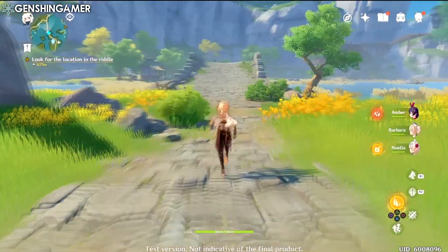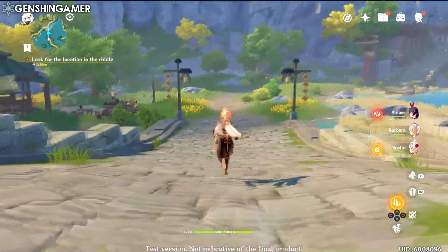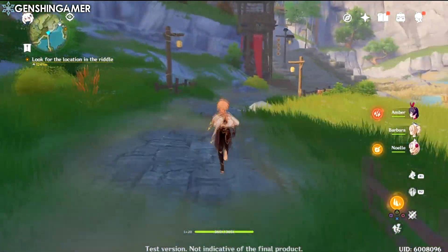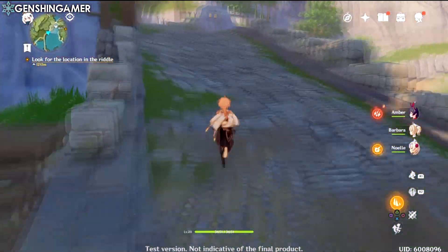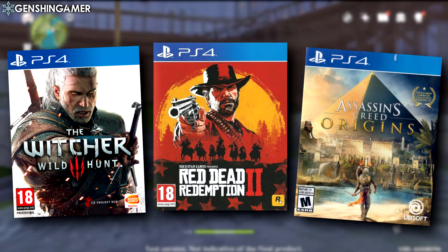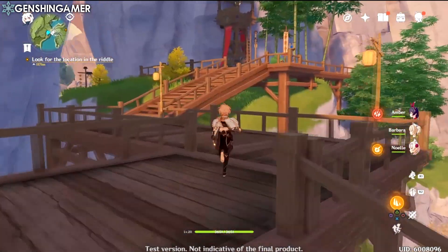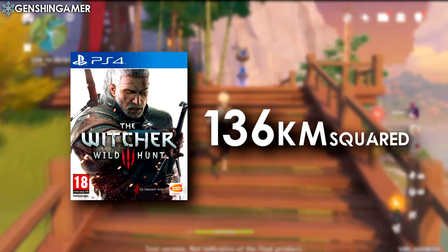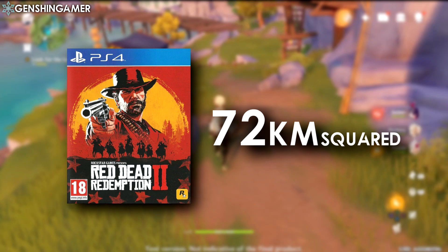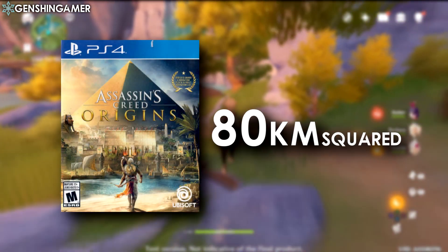While Genshin on paper is smaller than Breath of the Wild, I actually really like the smaller map, and I think Mihoyo is doing a great job filling the world with interesting locations around every corner. For a bit of fun, I also compared Genshin Impact's map to big games like The Witcher 3, Red Dead Redemption 2, and Assassin's Creed Origins. It's no surprise that Genshin is dwarfed in size, with Witcher 3 being a massive 136 kilometers squared when you add all the areas together, Red Dead Redemption 2 at 72 kilometers squared, and Assassin's Creed Origins at 80 kilometers squared.